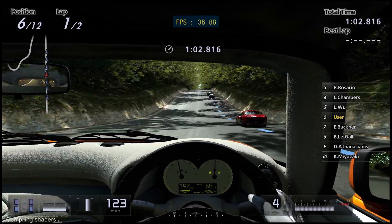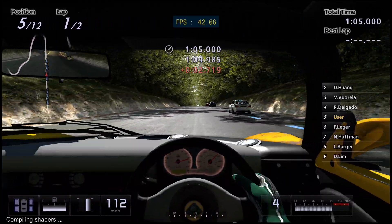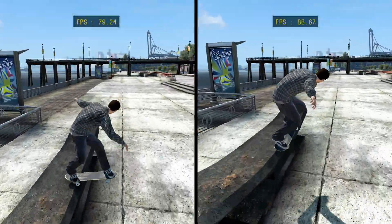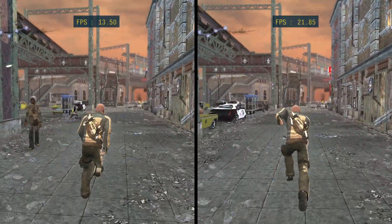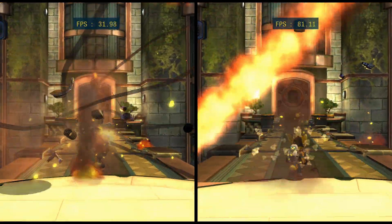Kicking things off with PlayStation 3 emulation, RPCS3 received yet another optimization to the Vulkan backend last month. This update improved performance in many games, and while most of them see a modest boost of up to about 10%, some games such as Infamous and Tools of Destruction see improvements of 50% or more in certain areas.